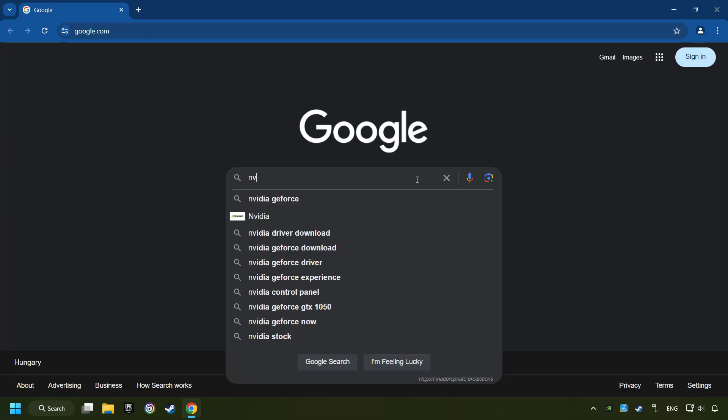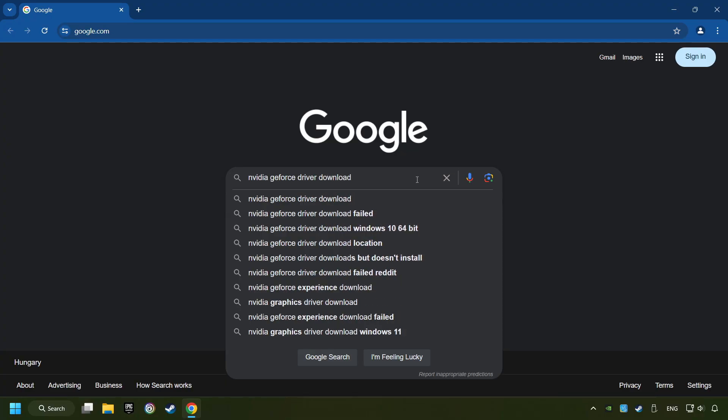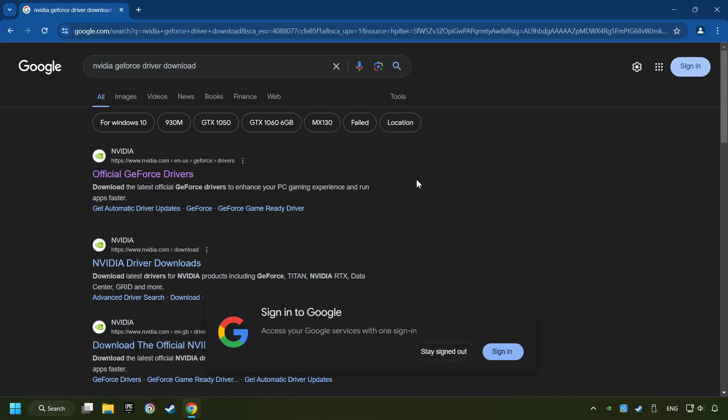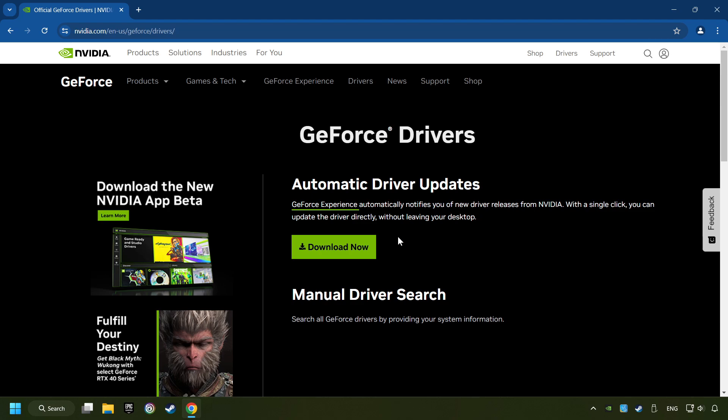Open a web browser and type in the model of your graphics card. But in the description, you can find the links to download drivers for all sorts of video cards. Download the driver. I have an NVIDIA graphics card, so I'll click here. Click on the Download Now button and wait until it downloads.